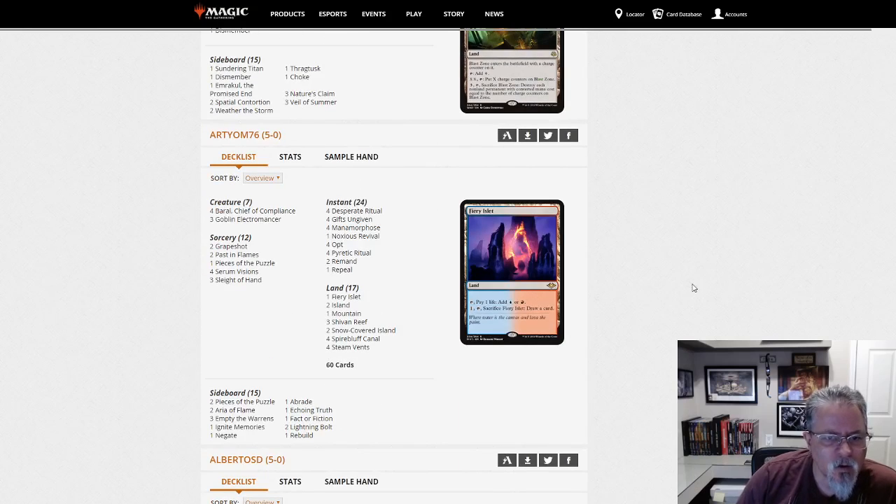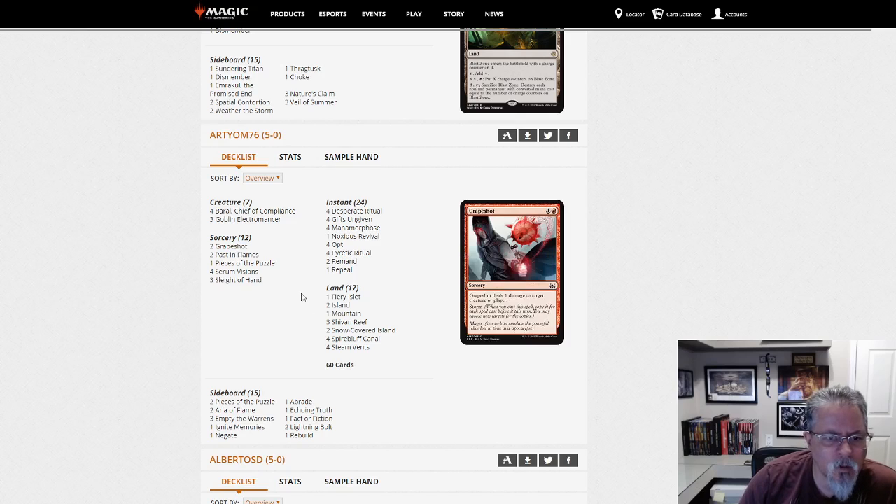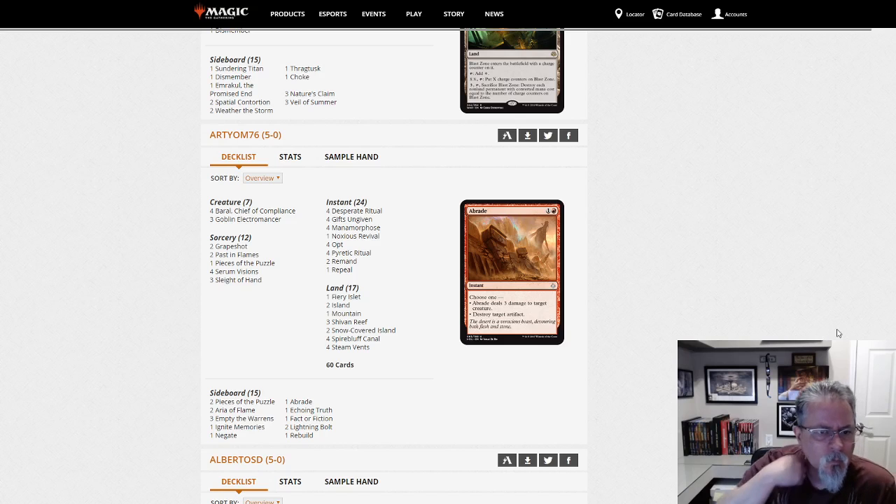RTM 76 with Storm — the more common build, not the Pyromancer's Ascension list. Two Grapeshot main as your kill condition, Empty the Warrens in the side. Yeah, good old Gifts Storm.